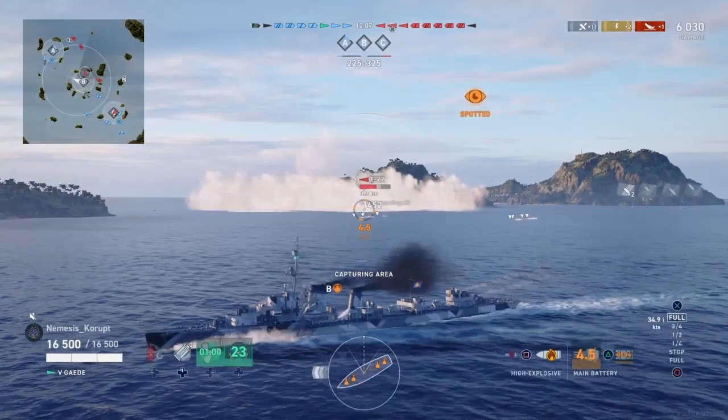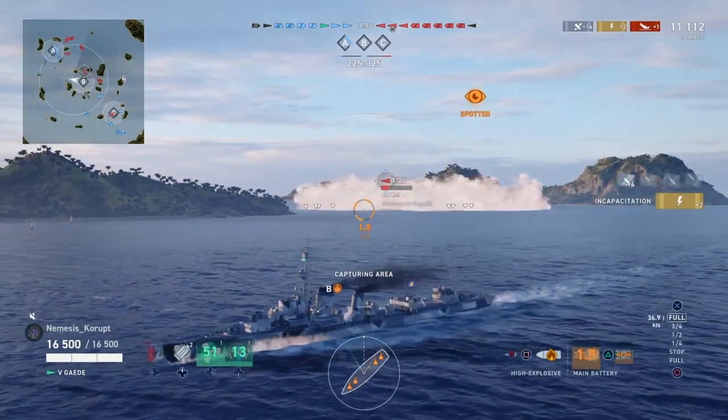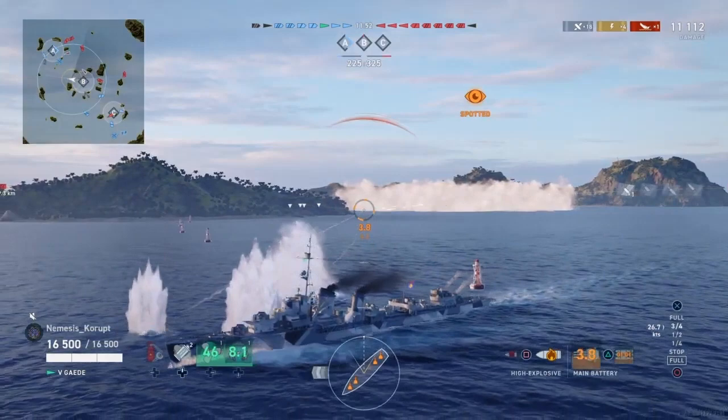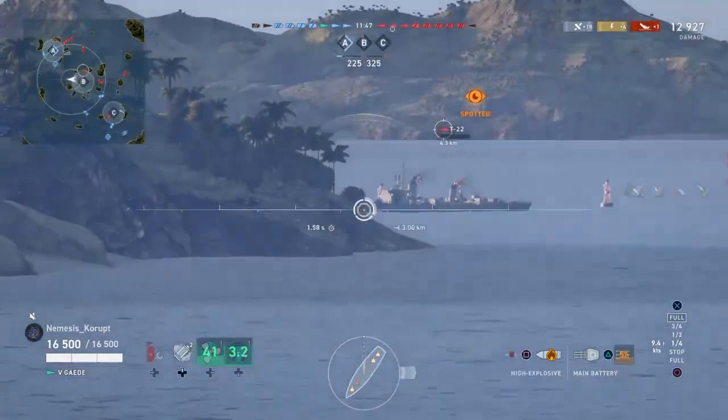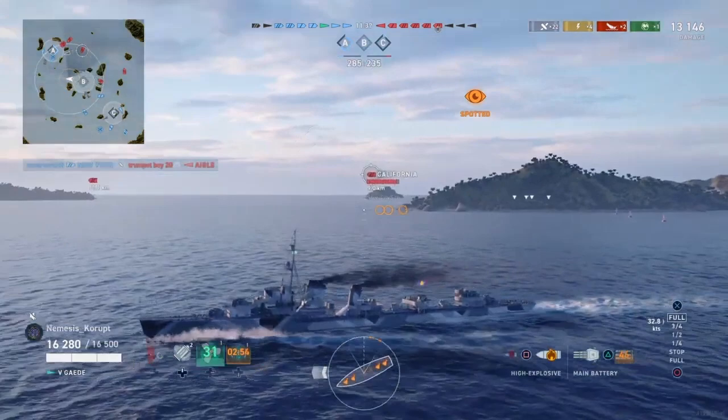Since that T-22 is still inside of his smokescreen, he's blind to Nemesis on the outside. Nemesis has been spotted now by another ship, but the T-22 has already paid for this with hit points. Nemesis is forced to back off as the T-22 shoots what appears to be armor-piercing at him — definitely a questionable decision. His engines are broken, so Nemesis Corrupt is able to finish off the T-22 with relative ease.